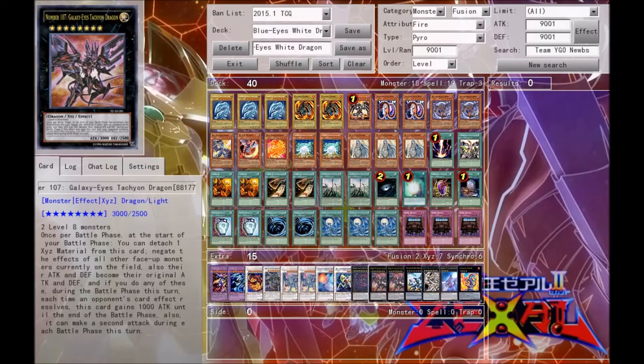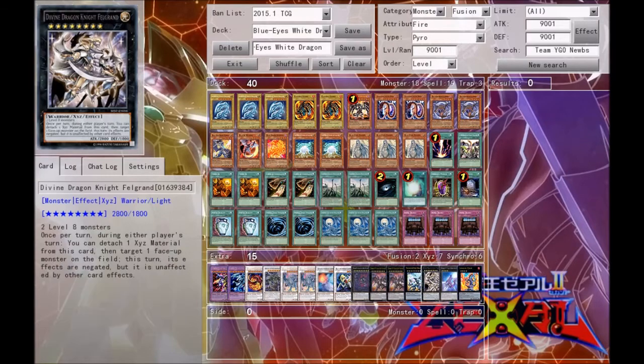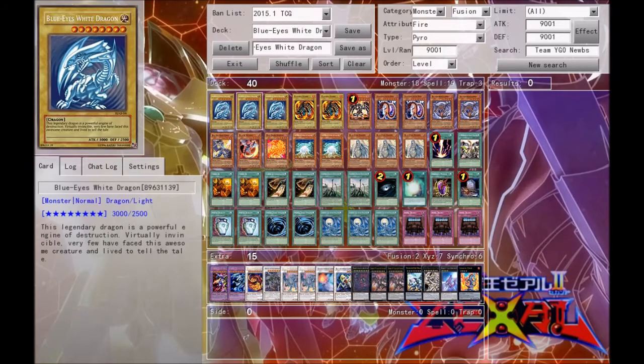So you can overlay for the Galaxy-Eyes Tachyon Dragon, and then overlay for the Galaxy-Eyes Dark Matter Dragon, which lets you send three dragon-type monsters from your deck to the graveyard and have your opponent banish three monsters from their deck. There are also monsters like Felgrand and Thunder End Dragon which once per turn you can detach one Xyz material from to destroy all other monsters on the field. Thunder End Dragon can only be summoned by overlaying two level eight normal monsters, which are Blue-Eyes White Dragon — the only one we have in this deck.